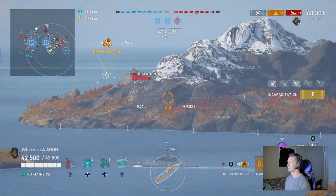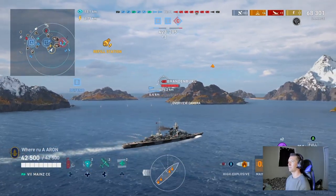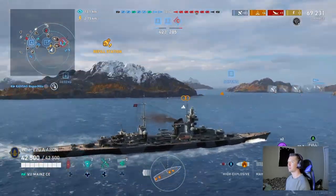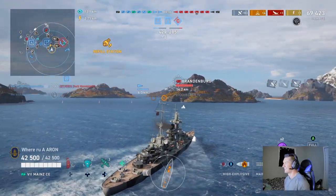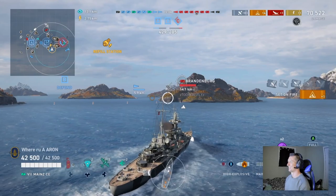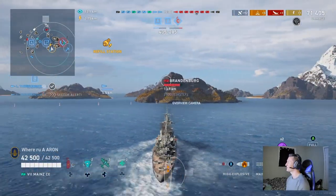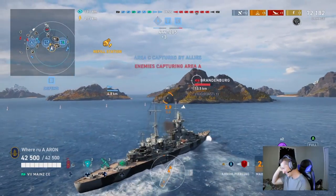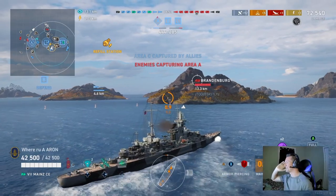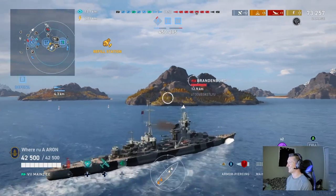It doesn't always work like that — sometimes your team just folds and sometimes the enemy team just folds. The enemy Benham who rushed into us gave his team a massive disadvantage. On top of that, we killed their cruiser on the right, and now their ships are basically trapped behind A and B with us maintaining all three cap advantages. By not playing your ship like a silly goose and rushing in, you will usually give your team a chance to reposition.